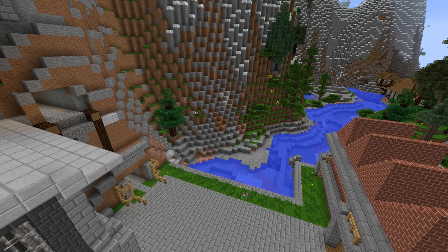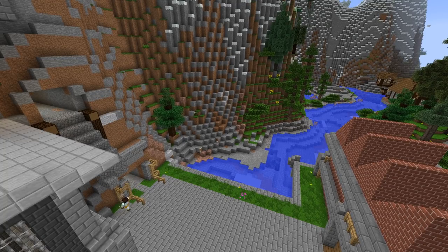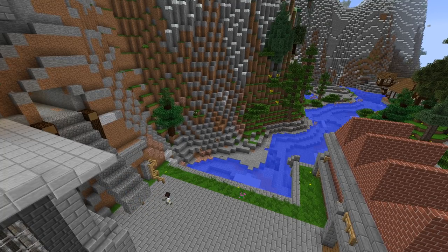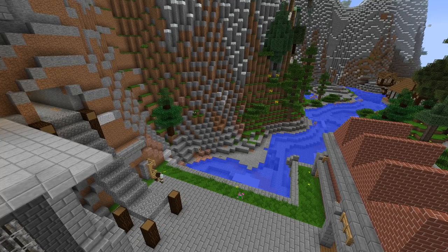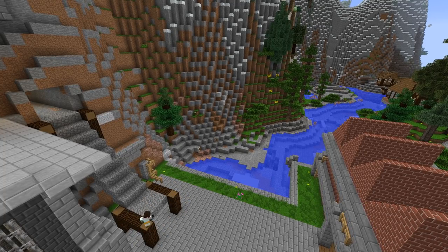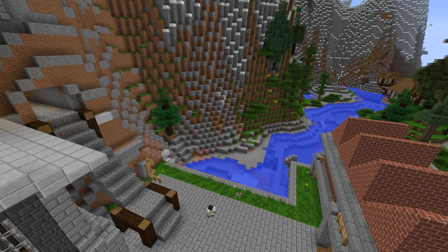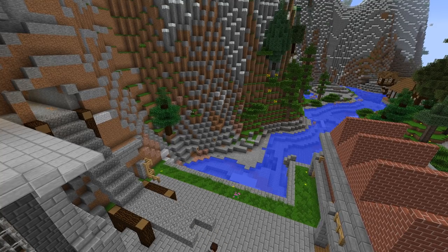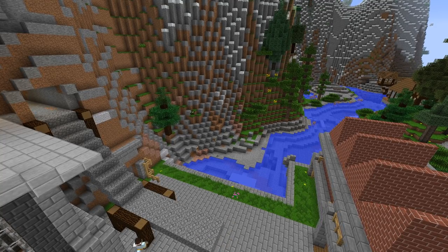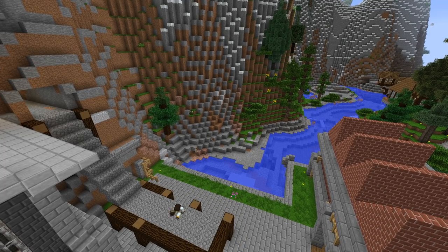We're sticking with the theme on this side: spruce wood logs, treated wood plank scaffolding, and the chiseled cobblestone as the frame or base for where the rails will go eventually. We haven't even made the rails yet - we haven't done a single thing in Railcraft. But we'll see how it comes down.